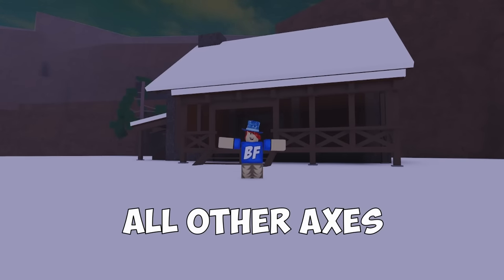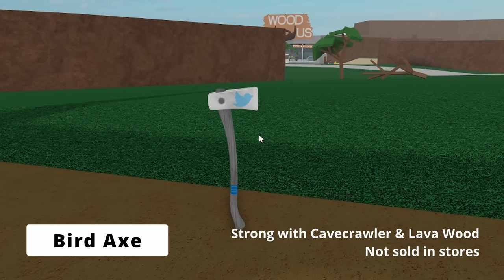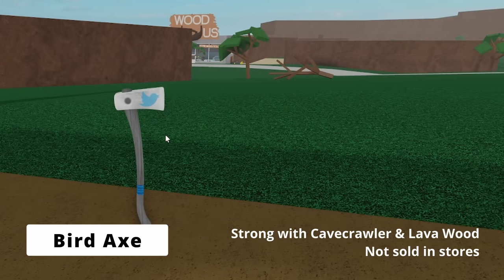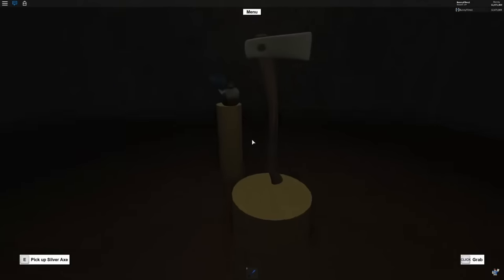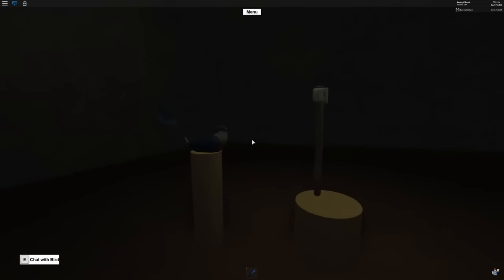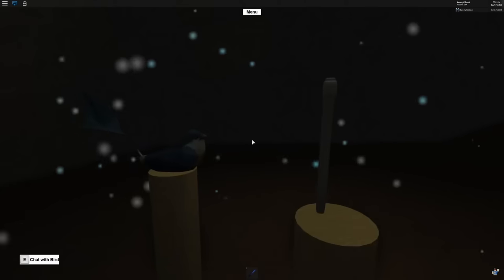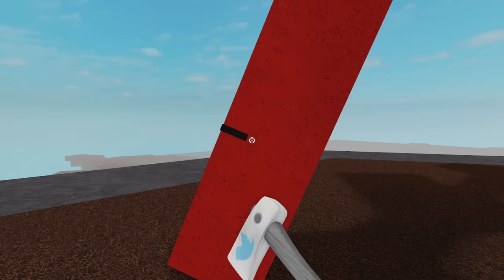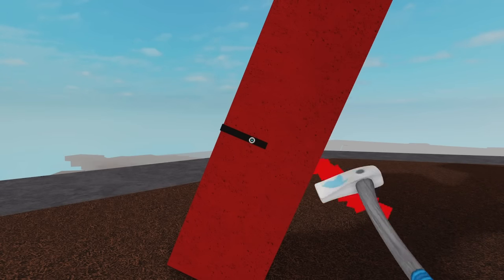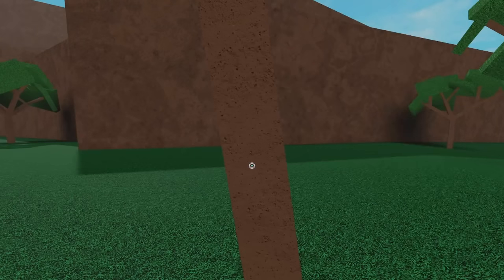Here are two axes that didn't really fit anywhere else in the video. The Bird Axe was only available during 2019 in the cave behind Link's Logic. Players could convert a Silver Axe into a Bird Axe by talking to a bird in the cave, but players had to follow Defaultio on Twitter for this to work. The cave is now blocked, but if you manage to glitch past the boulder you will be able to see the bird. This axe has the special ability to do higher damage to Cave Crawler Wood and Lava Wood, and does decent damage to other trees, though not as much as some of the better axes in the video.